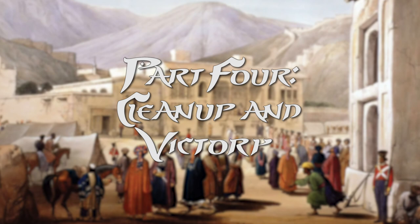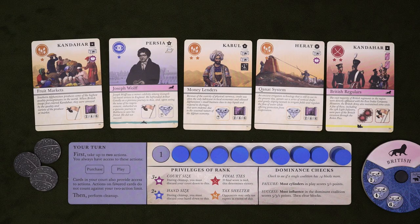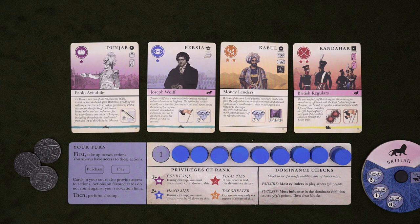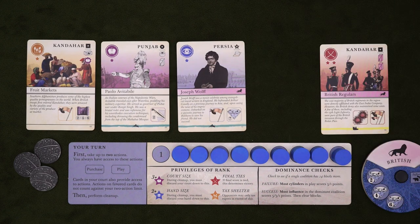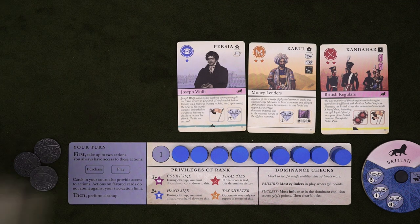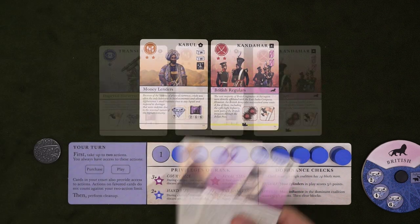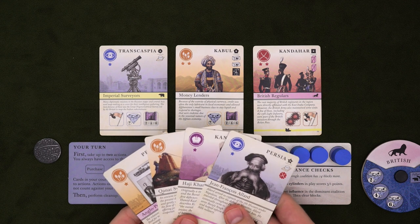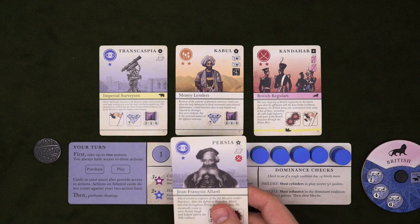Once you're done with your two actions and any bonus actions, it's time to clean up — which has four main steps. First, check how many cards you have in your court. If it's more than three, choose and discard until you're at three — unless you have purple stars, which each let you keep one more card. Keep in mind that losing cards during cleanup can still trigger leverage and overthrow effects, so choose wisely. Also, if you discard a purple card, that will decrease your court limit, meaning you'll have to lose even more cards. Next, discard down to your hand limit, which is normally two, but each blue star increases it by one. Discarding cards from your hand doesn't have any other negative effects — besides the loss of what might have been.